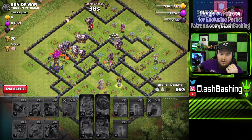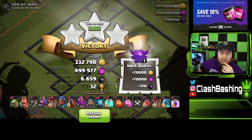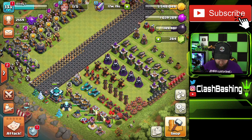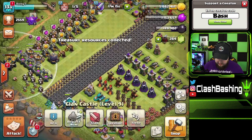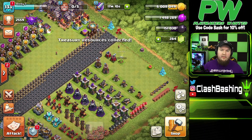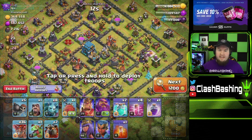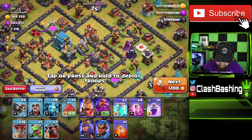That was super sloppy — I wasn't worried about the queen because we could pop over with lalo, but I didn't take into account the clan castle troops, so we'll need to account for that in future attacks. But that was a solid three-star, which should give us a star bonus and a little bit more loot. We need to keep practicing and remember our fundamentals. Let's keep trying to grab some big loot.